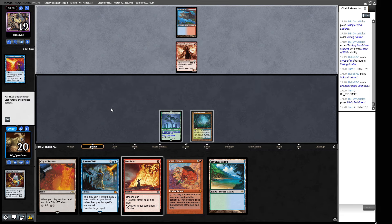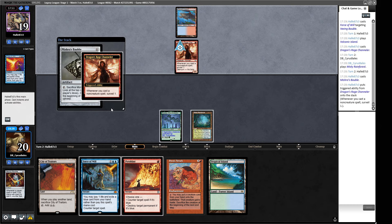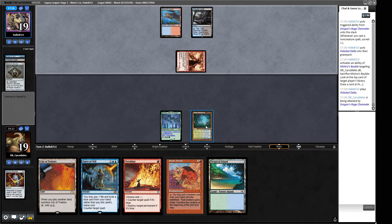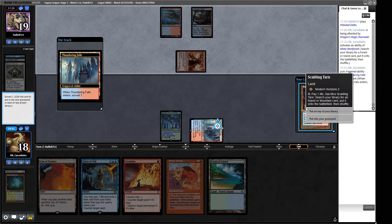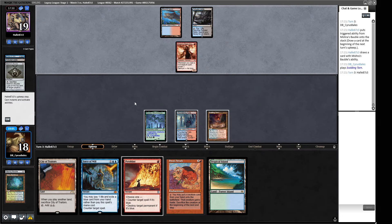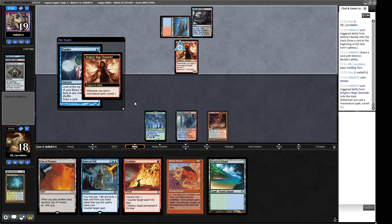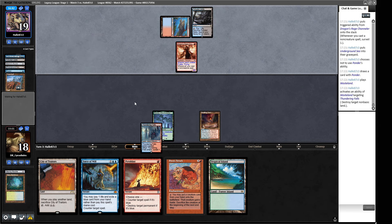A DRC from our opponent — that's one we don't get to kill with Pyroblast. We get a Thundering Falls but need another red source for Pyroblast backup on Sneak Attack. The Sneak Attack on its own won't do anything — we'll need a creature soon. A Vexing Bauble? Well, they really hated the last one, so let's play another one. Another Wasteland — they can't take us off red. We could take us off green though. We fire off our Sneak Attack, get an Ancient Tomb, a basic Mountain so we can't get Wastelanded off Sneak Attack activations.